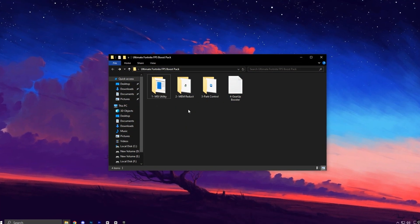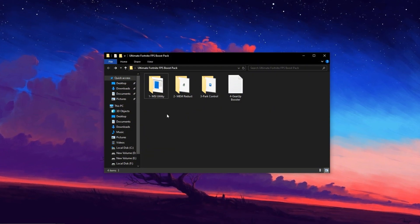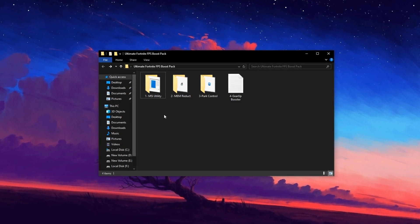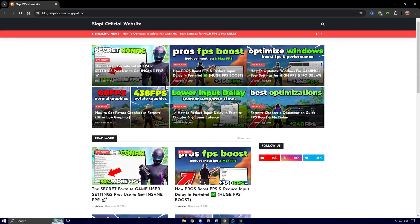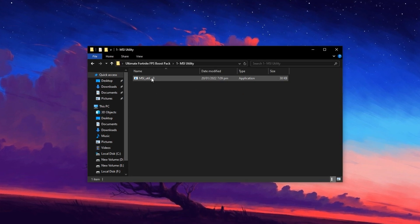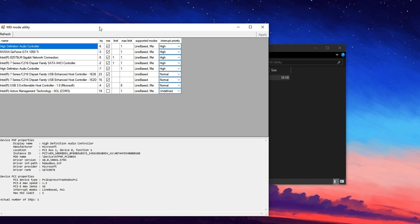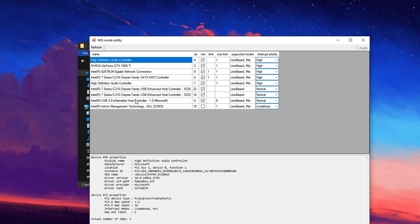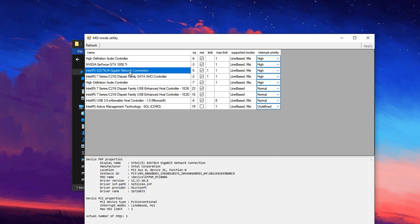Now it's time to take your Fortnite optimization to the next level with the Ultimate Fortnite FPS Boost Pack. This pack is carefully designed to fine-tune your Windows system for smoother, more stable gameplay. You can download it directly from my website — the link is in the description below. Once downloaded, start by launching the MSI Utility Tool. Right-click the app and select Run as Administrator. When it opens, you'll see a list of all hardware devices that support message-signaled interrupts (MSI). Find your network adapter and set its priority to high.